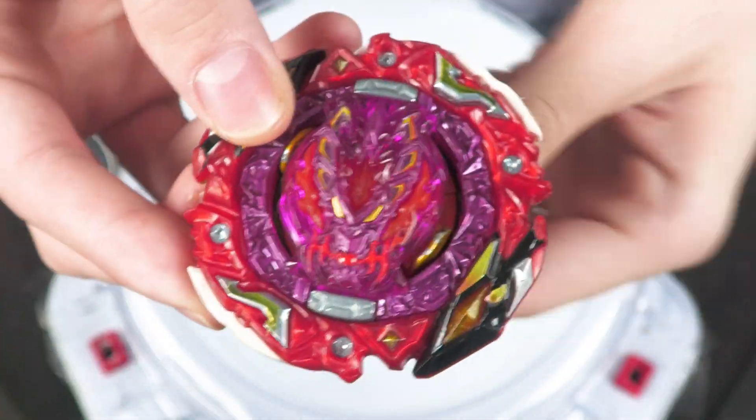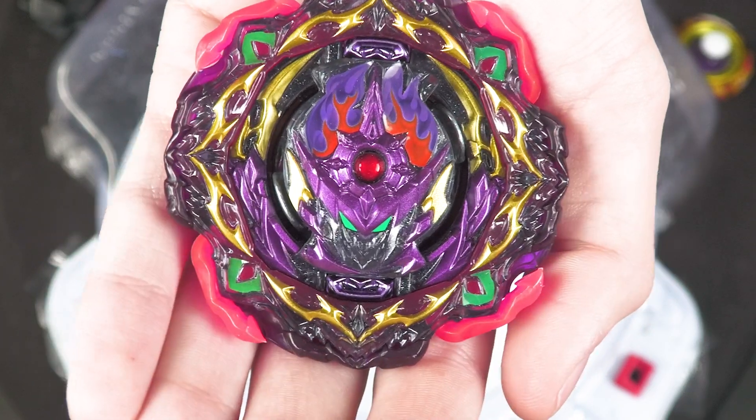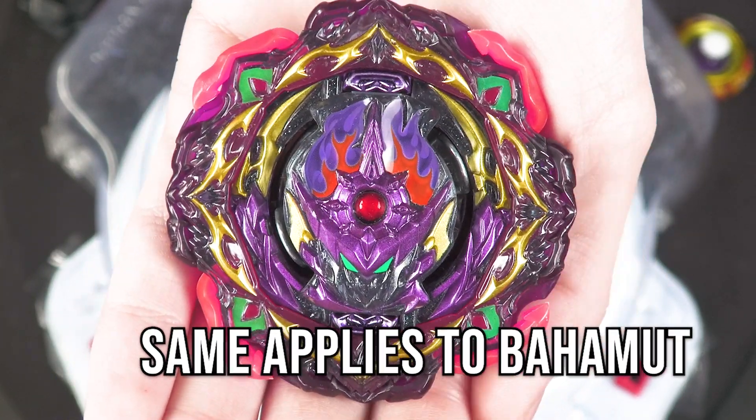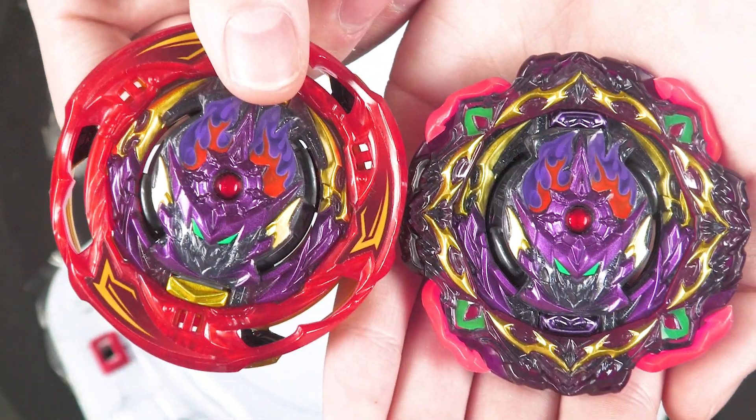Burrish Bahamut over Bearing Mobius. What is the weakness to this combination? Other than someone just equalizing and managing to get the better of you, it would be same spin stamina that can kill this.